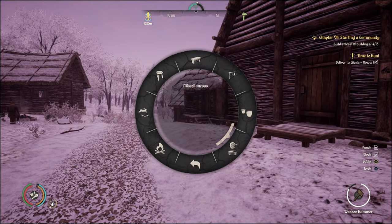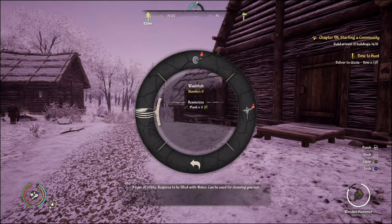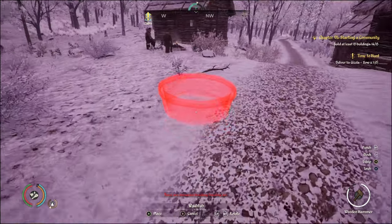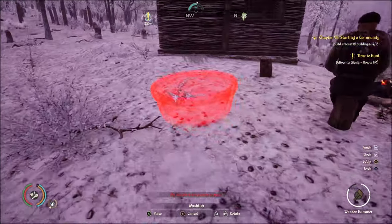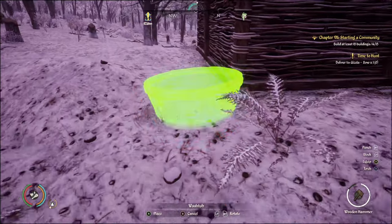Now, once again go to Furniture and Decorations and select Wash Tub. I'm going to place this over close to my house.